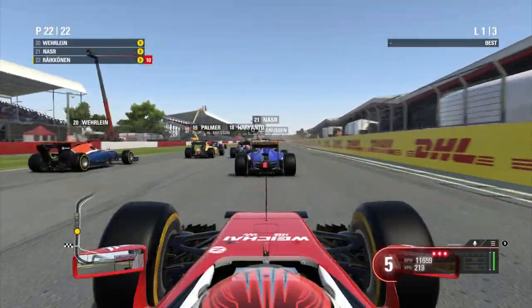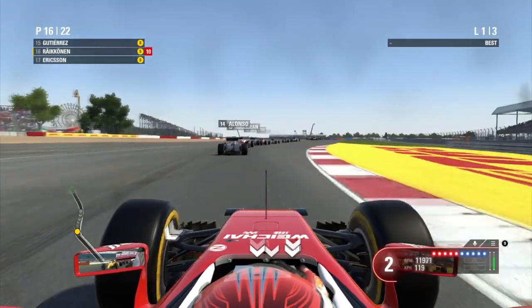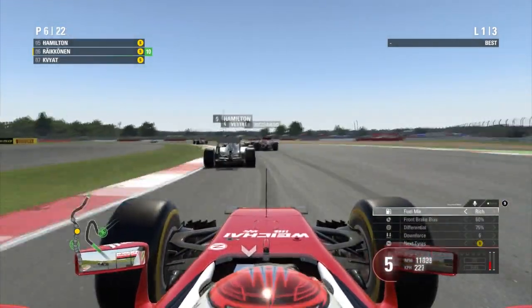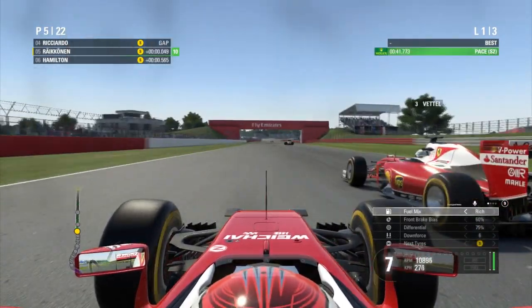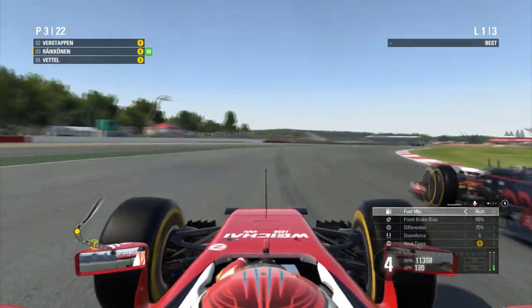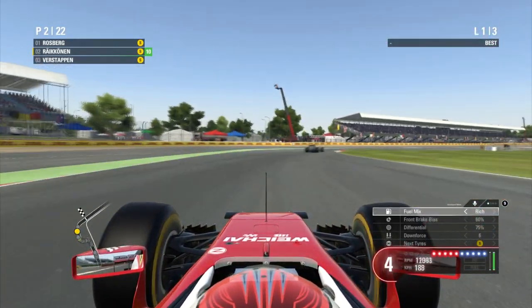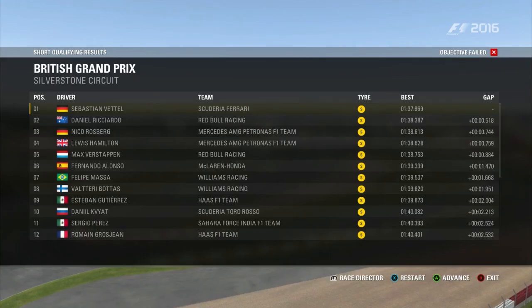This is the easy setting — before we did very easy, now this is easy. For me personally, this difficulty essentially felt the same. The AI still had the same level of aggressiveness, and it was still really quite easy for me to get overtakes. For these first two difficulties, I honestly felt like I could get an overtake done on every single corner. In this race, we got second place, which was better than the third place we got in the first race.